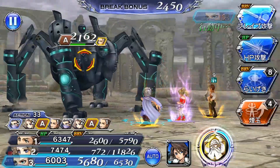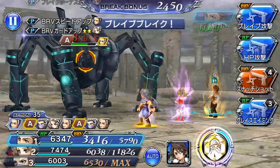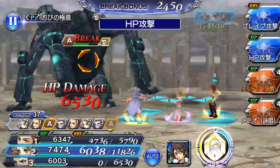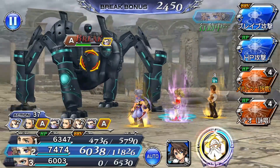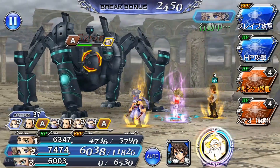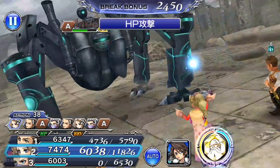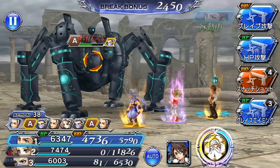When he loses a certain amount of HP he goes into phase two. You'll know you're in phase two when after you break him he starts to fall down and not do anything. Phase two becomes a DPS race — he'll unleash a very powerful AOE brave-to-HP attack with lots of hits that does quite a bit of damage. You want to kill him before he does that. He doesn't spring the attack randomly; he slowly charges up throughout the battle.